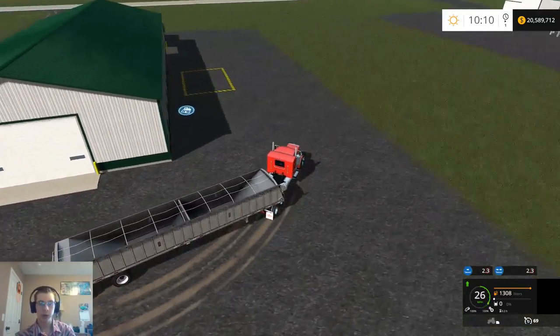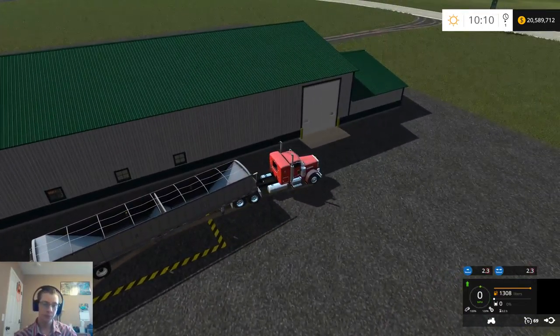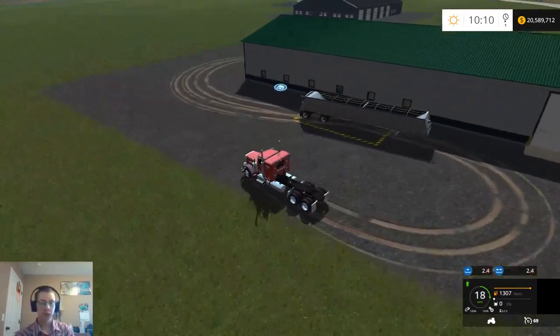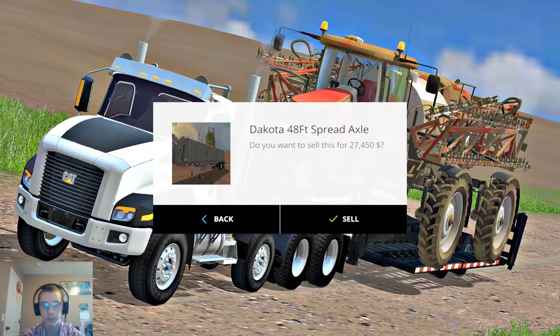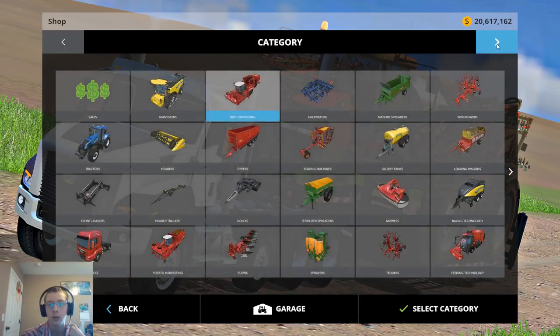I also want to check and see if the direct sell point is working as it should. I don't know why the jake brake isn't working on this truck — the scripts for it are in the folder but I don't know if they're set up. Alright, so that works.